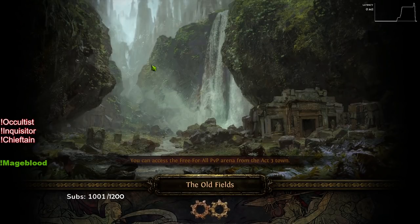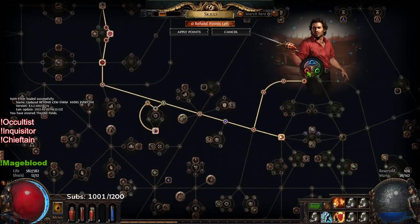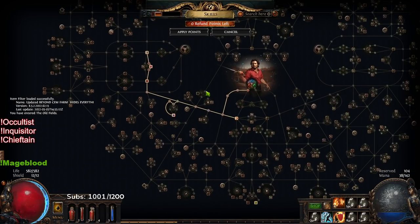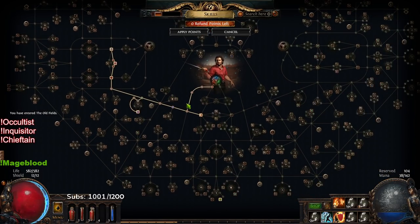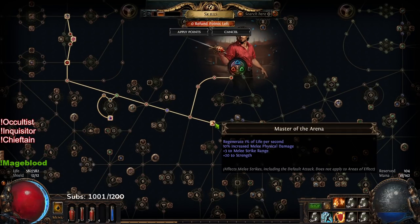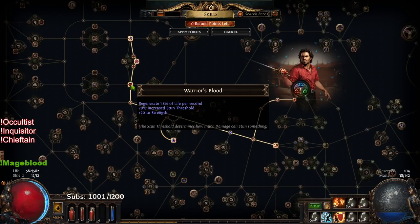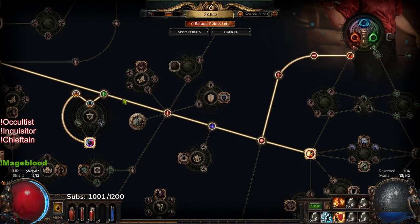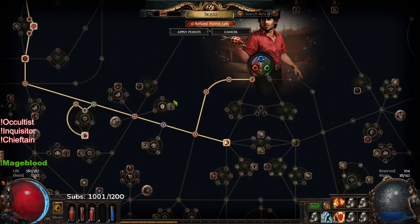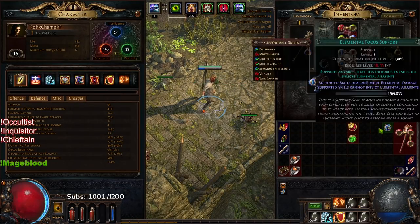The skill tree is not a big deal when trying to do this naturally. Any regen you can get is better, but you can just brute force it with pure gear. The only thing I have helping me right now is Master of the Arena for 1% regen, which is not much when you only have 582 HP. I've also got Warrior's Blood — same thing, 1.8% — and then three max fire res. You don't need any of that; you can literally have nothing invested.